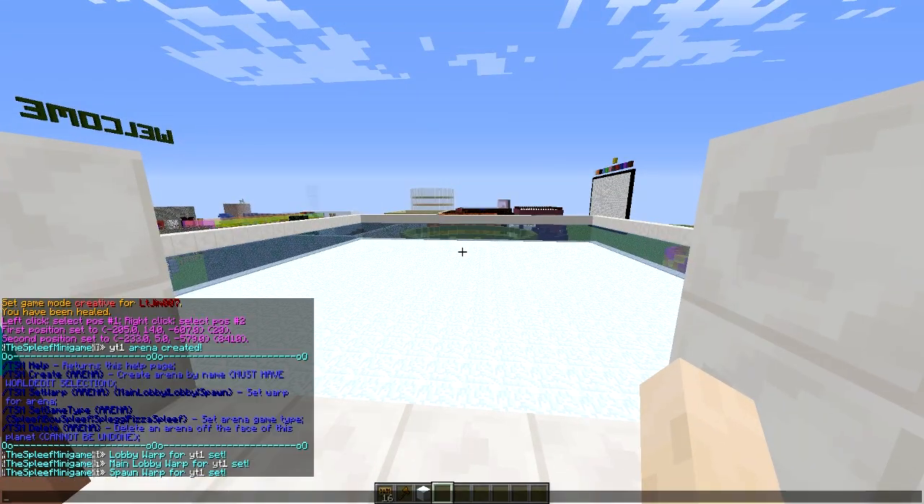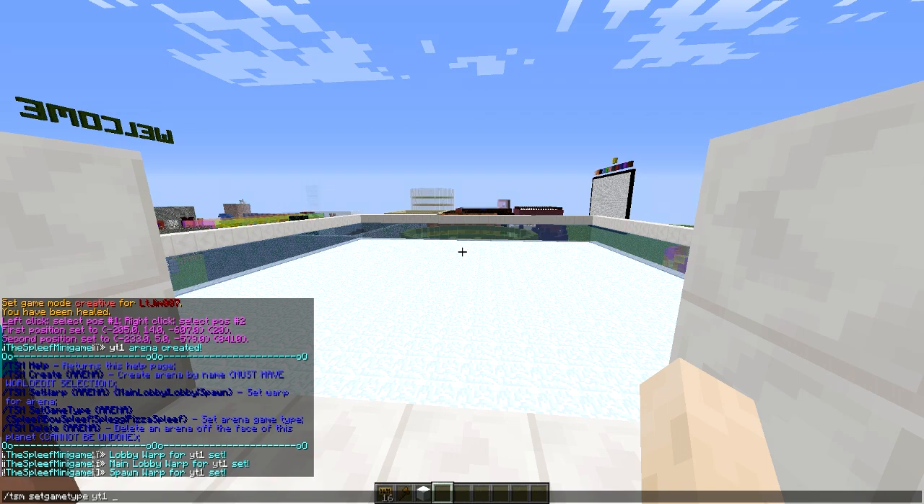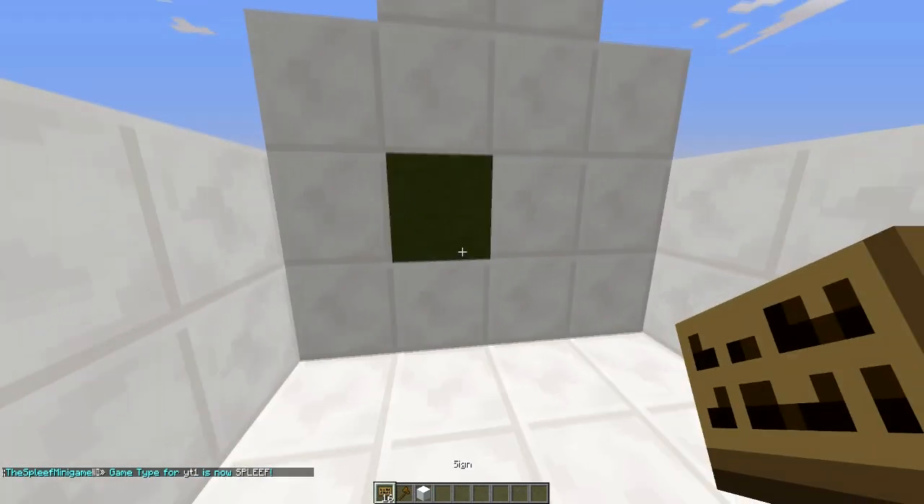Now set the game type. Use `tsm set game type`, the arena name, and then one of the options: spleeth, bow spleeth, spleg, or peter spleeth. We're going to go with normal spleeth.